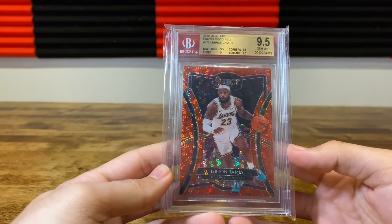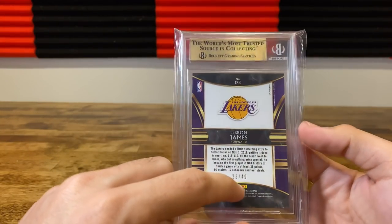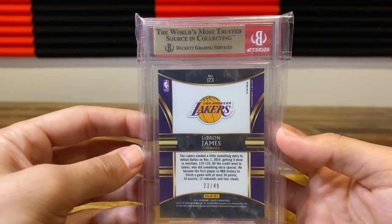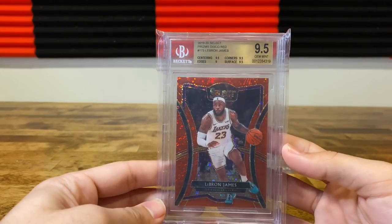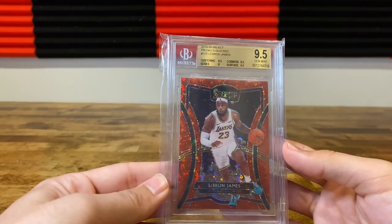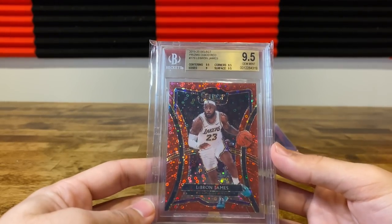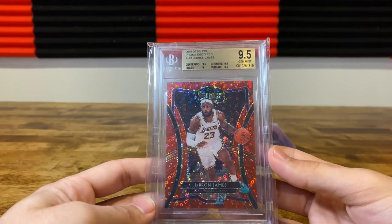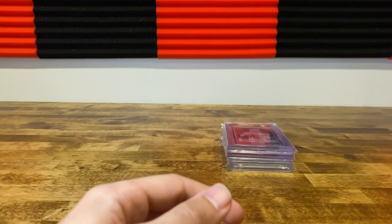LBJ got a nine on edges. The big thing though — 23 of 49, that is the jersey number. I paid pretty strong on this at the time, but with recent card spiking I'd have a feeling I could do pretty well on it if I wanted to move it. I'm real big on jersey-numbered stuff, I just think it's great to hold long term. So I will likely stash this in my PC for some time.